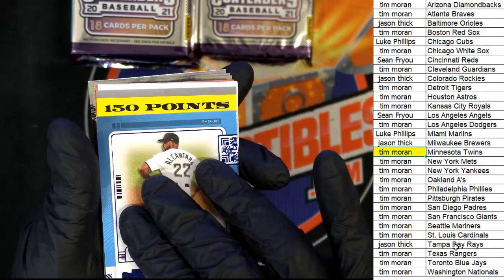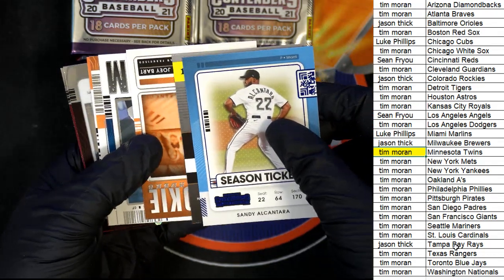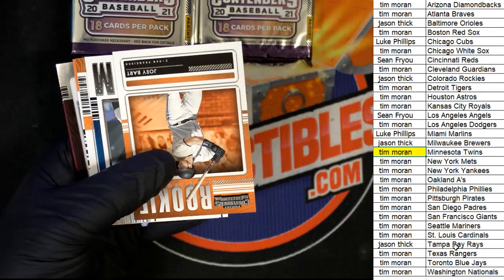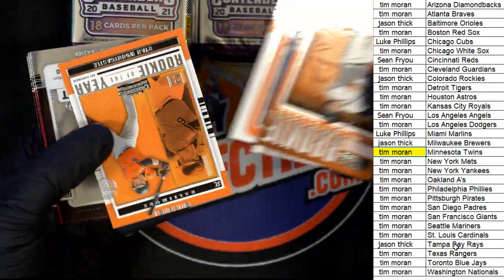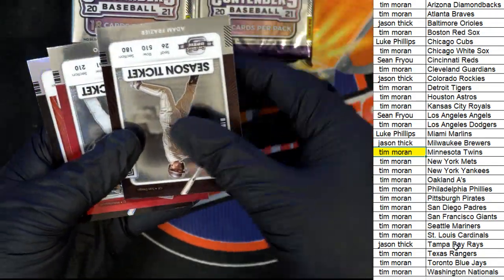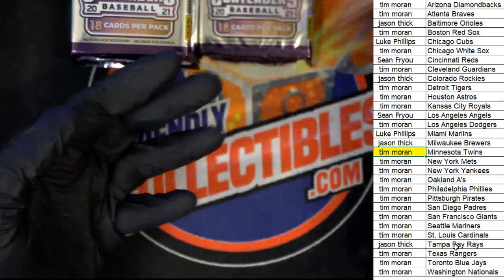Here is our points card — it's 150 Panini points, that's going to be randomed. So you did get a parallel here for the Marlins, and we're going to random between everyone. Nice Joey Bart, nice Aaron Judge, nice Mountcastle, and a refractor.